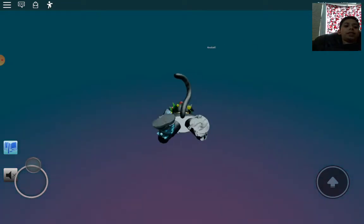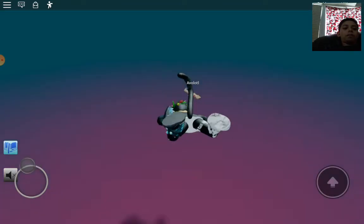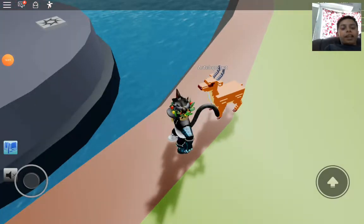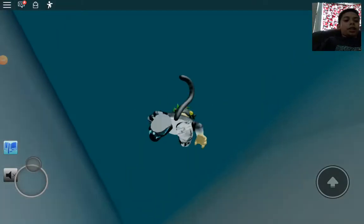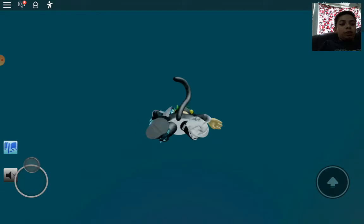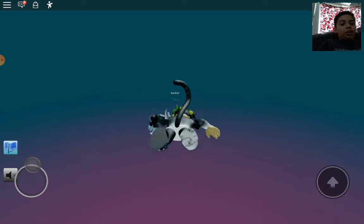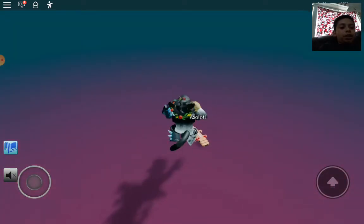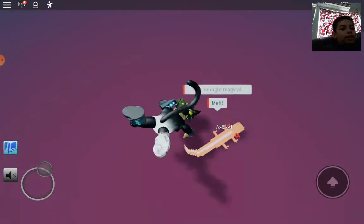The axolotl doesn't move, so it's always in the same spot. You go down here, things glitch out and you start to go through the floor. You click on it and it says 'not enough magic' — you need to come back with 13 magical fruits.